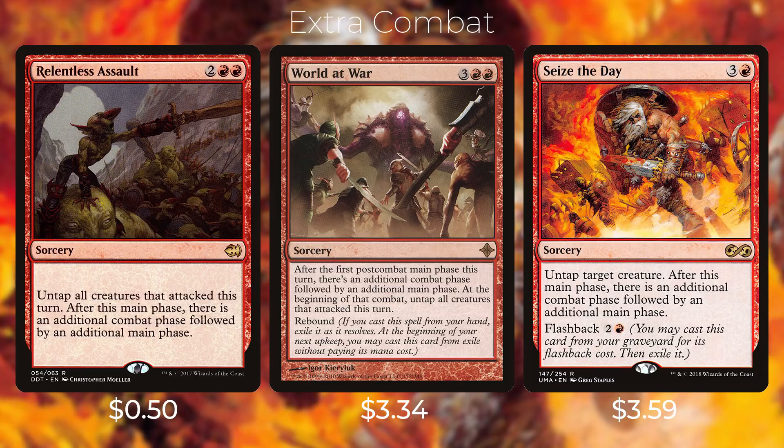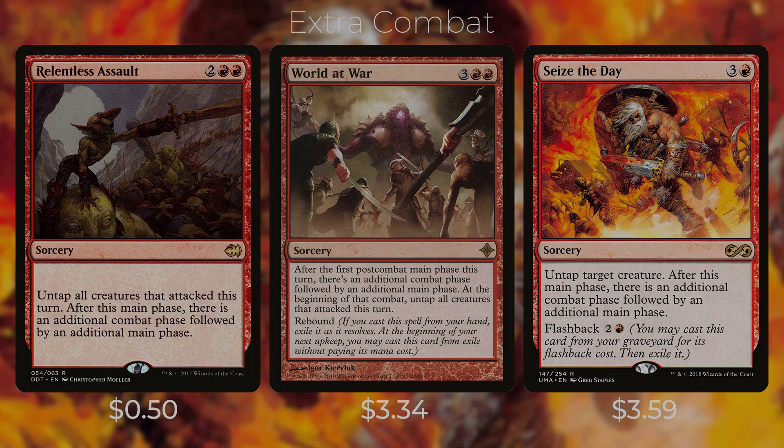One important thing to note: if you flip World at War off the top with Atali and cast it, you will not get that rebound trigger — you do have to play it from your hand. Then we have Seize the Day — three and a red for a sorcery; untap target creature, and after this main phase there's an additional combat phase followed by an additional main phase. It also has flashback, so you're able to cast it from your graveyard to get an additional use out of it.